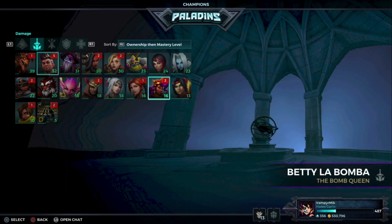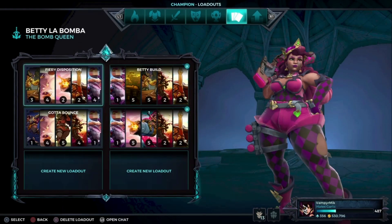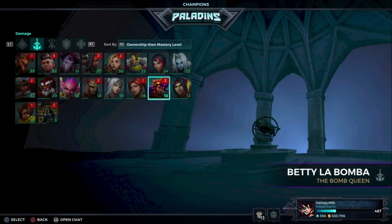If you really want to be annoying on the point, try a Betty build with Fear Disposition using either of these two builds — more area damage, or more damage to shields and deployables with your right click. Very broken and I recommend you try it out.